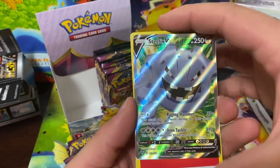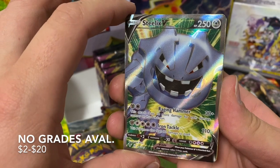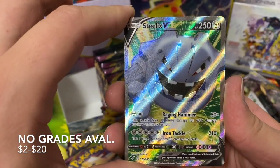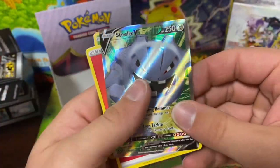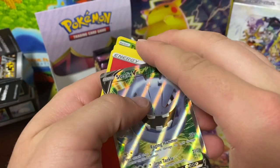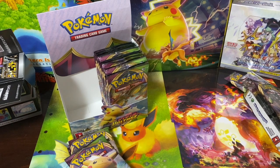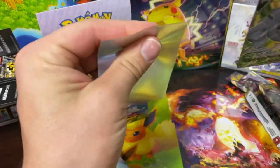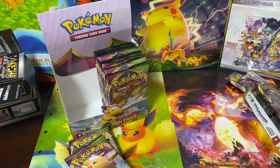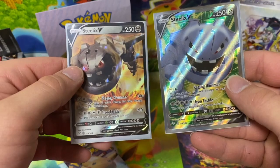Panpour — oh and there we go! Yo, that's a badass Steelix V MAX! That would be a secret rare in the Japanese but this is just a better V than what we got before. This is nice — damn, that's sick. It's looking good. It's a good card, definitely sleeving that up. I like that. What we got is a nice Steelix V MAX — it's like the adult version of the one we got earlier. Full art is way, way cooler.